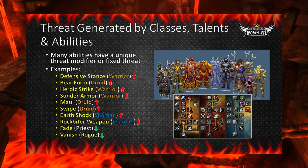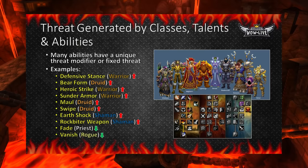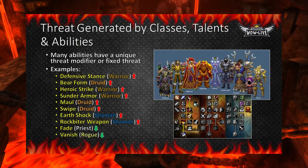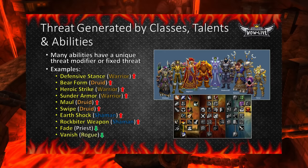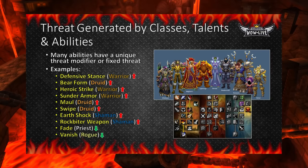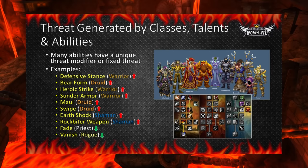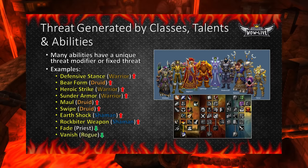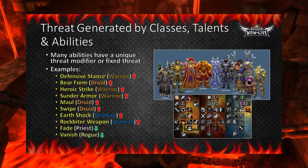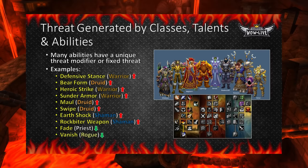Class abilities and talents can also generate threat. All of the examples here are abilities each class has that can reduce or increase the threat they produce. Defensive Stance and Bear Form both increase threat in Warriors and Druids. Heroic Strike, Sunder Armor, Maul, and Swipe have fixed threat generation amounts in Warriors and Druids. Earthshock and Rockbiter Weapon in Shamans also produce additional threat — Earthshock has a 2x threat modifier while Rockbiter has a fixed amount of threat per rank. Finally, Fade in Priests and Vanish in Rogues reduce threat; these classes will want to use these abilities if they pull aggro on mobs.